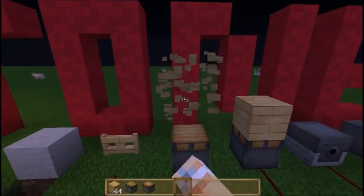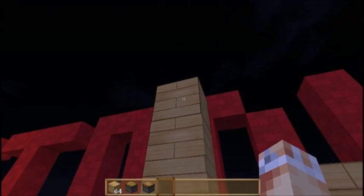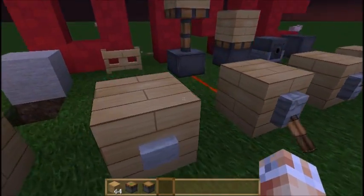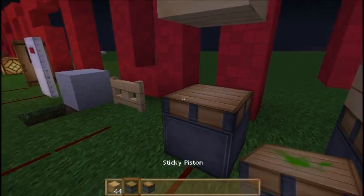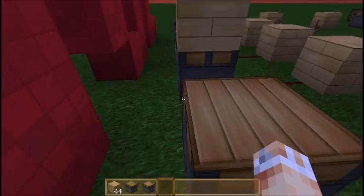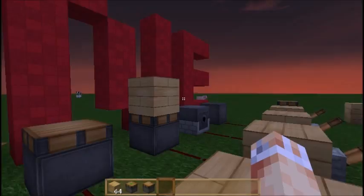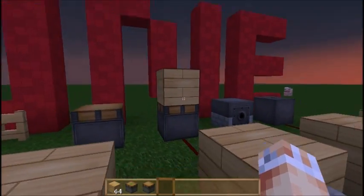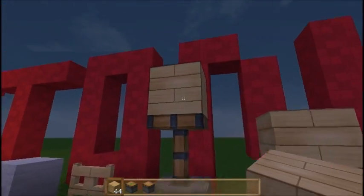If I stack multiple blocks on top, they would all actually be pushed up in a chain reaction - this one gets pushed to there, this one to there, this one to there. Now when we take the power away from this piston, you'll see it doesn't actually retract the blocks, because it's not a sticky piston. This is useful if you want to cut Redstone currents or only want the piston to do something once in a sequence.